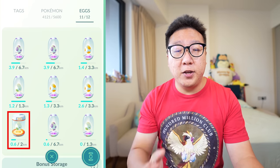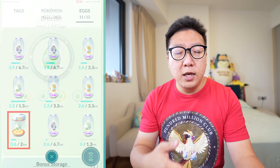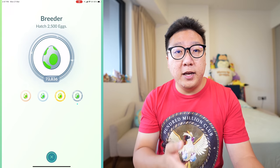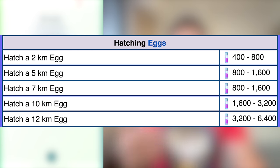Always hatch eggs and always use your infinite incubator. Hatching 2km eggs gets you 400–800 Stardust; 5km eggs get 800–1,600 Stardust; 7km eggs are the same as 5km at 800–1,600 Stardust — hence why I don't usually hatch 7km eggs. I prefer 5km or 10km eggs, which get 1,600–3,200 Stardust per hatch. The best are 12km eggs, which give 3,200–6,400 Stardust.